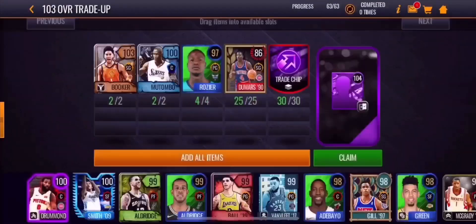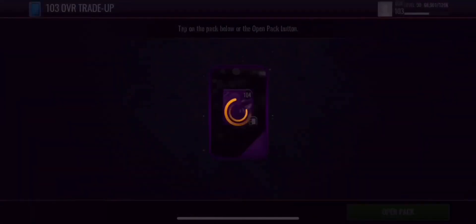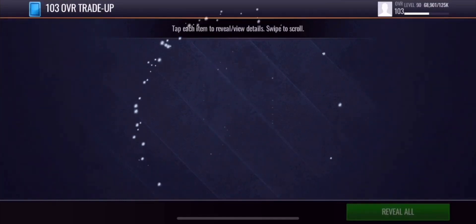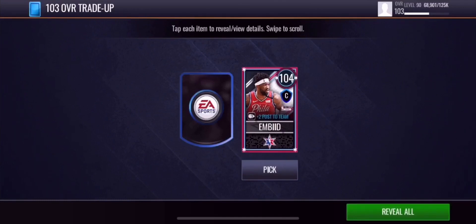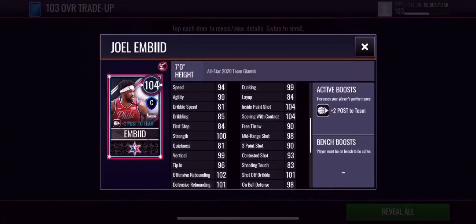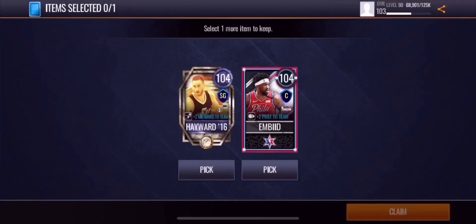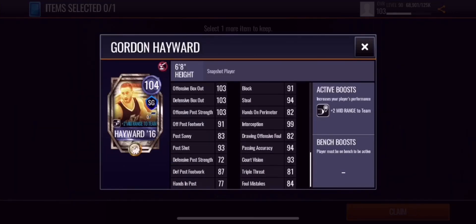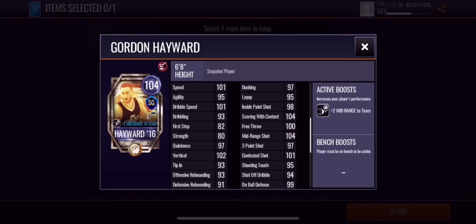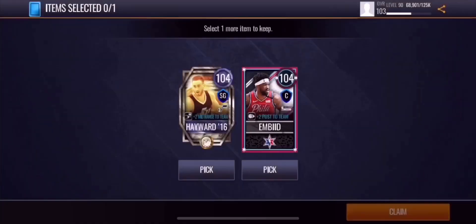Now we're going to be opening up that 104 overall select pack — hopefully a 104 center or point guard, but I'd be fine with a small forward or power forward too. We got 104 overall Joel Embiid — decent stats, gives plus two to the team. I wish his rebounding was better. We also get a 104 overall Gordon Hayward but I don't really need a shooting guard, so I'm gonna go with the 104 overall Joel Embiid. If you enjoyed this video make sure you hit the like button and subscribe for more. See you guys in the next one, peace.